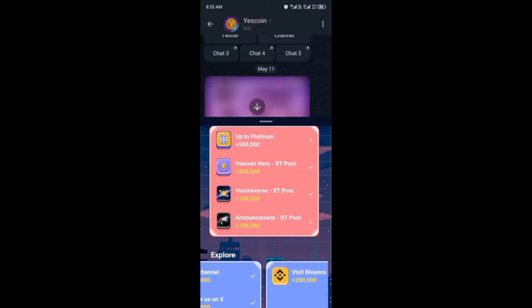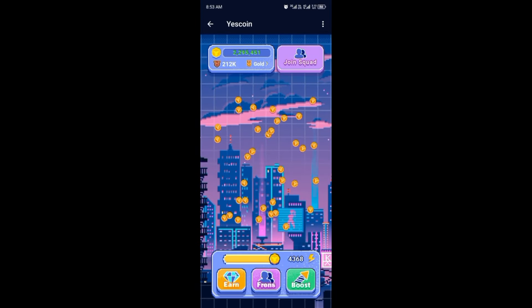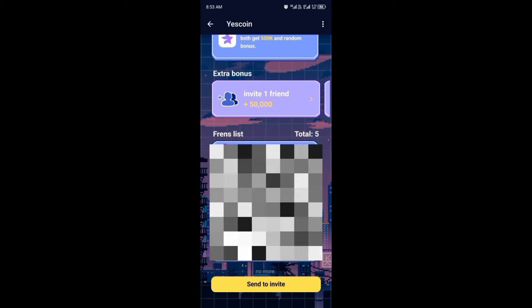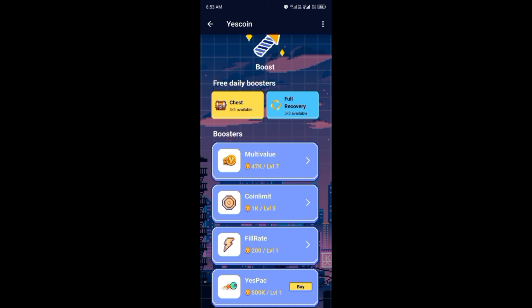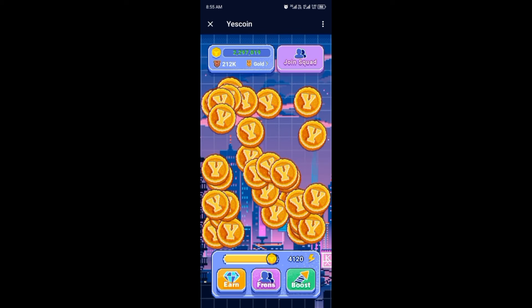In the second Yes Coin app, if you click on Earn you see the different tasks you need to complete — make sure you complete all tasks because the more you complete, the more coins you earn. For Friends, the more people you refer the more you earn. For Boost, you have Multi-value to increase your level and tapping rate, an auto bot that taps for you, and Fuel Rate which increases the speed at which your energy refills.